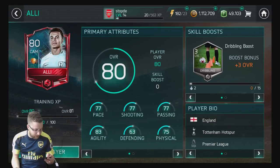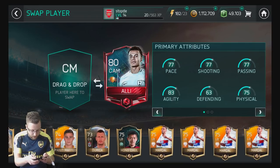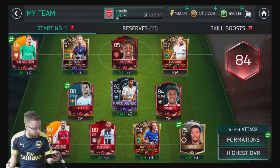There he is, the Dele Alli card on the team right now. We're swapping back out. We got Ronaldo playing on the left wing there, although he's gone now — he's missing. We'll have to deal with that later, because what I want to do now is go look at the Team of the Week.